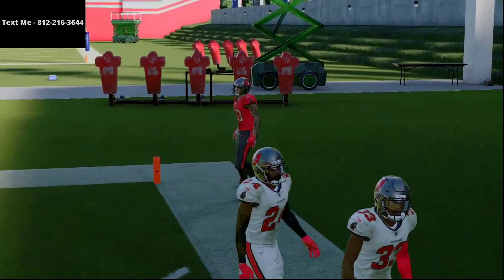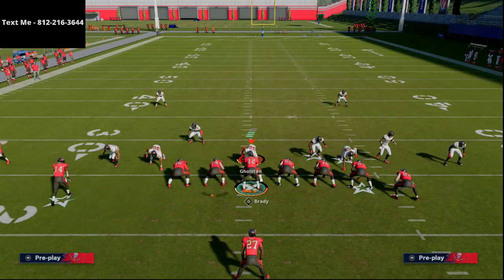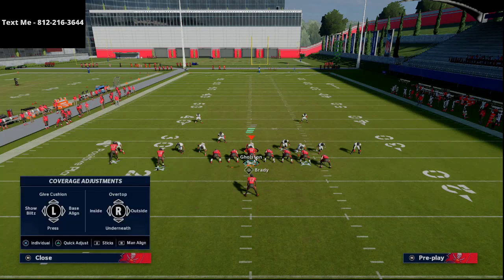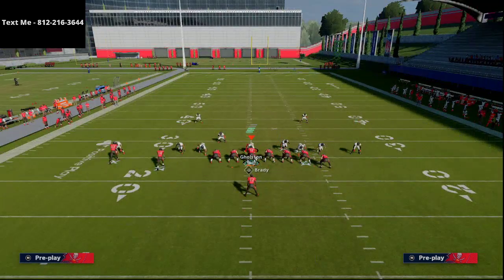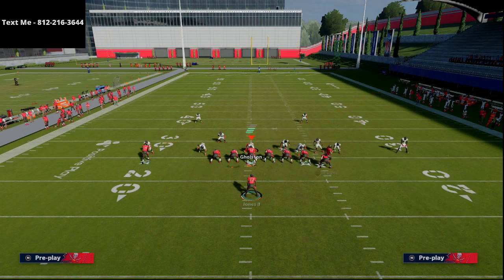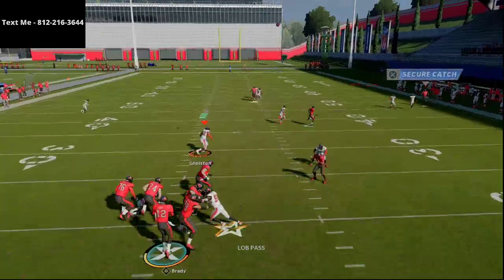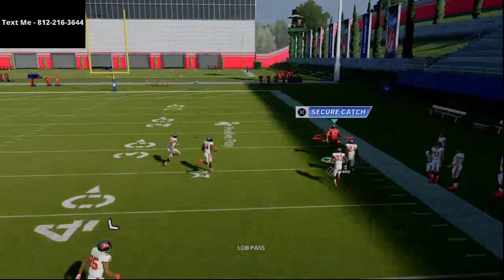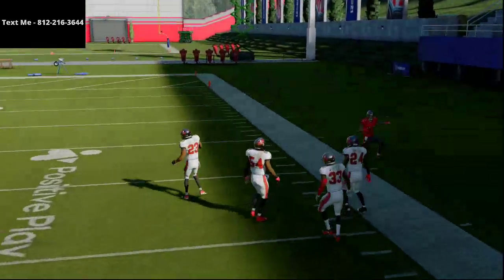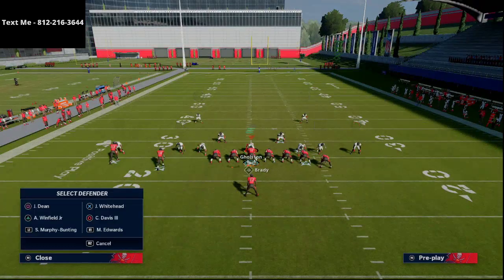If they run purple zones, in my opinion it actually makes it a little bit easier for this play to torch them. Put the middle linebacker in a deep blue, then run the purple zones. If they go to user Mike Evans, just check down to your slant route. But motion him out, snap right about there, and pass lead him up — he'll hit the sideline and it's going to be a laser against that man-to-man coverage.